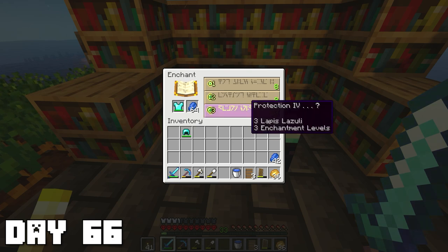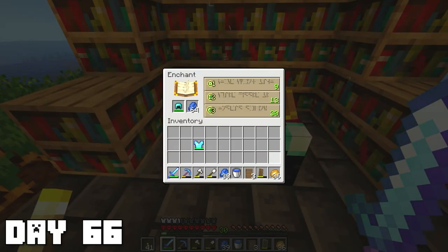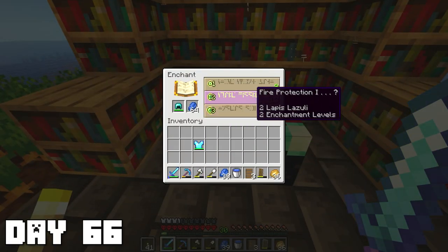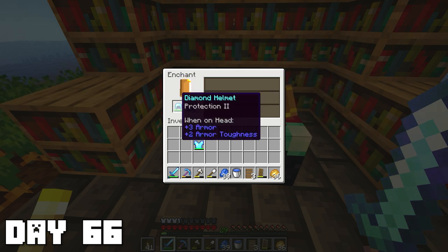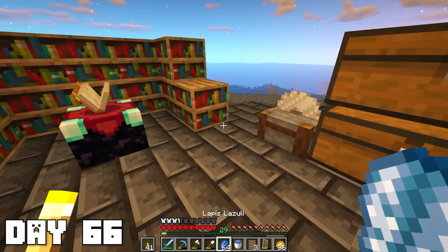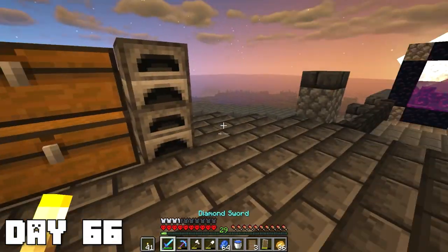I enchanted my chest plate first and got Protection 4 — it's only Protection 4 but that is great, Protection 4 is always great. The helmet isn't looking too good and I think I might go for a reroll, but I don't have a grindstone right now and I don't have enough levels either, so that's a rip. I'm just going to wear this armor for now though — it's pretty good.